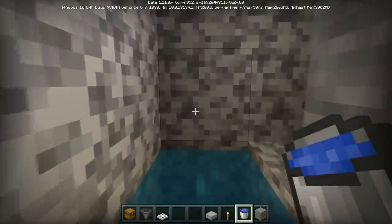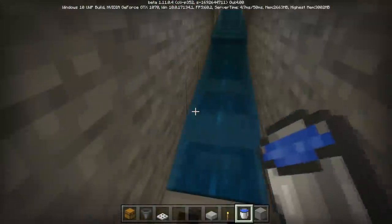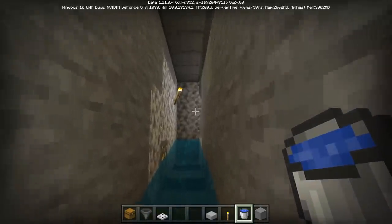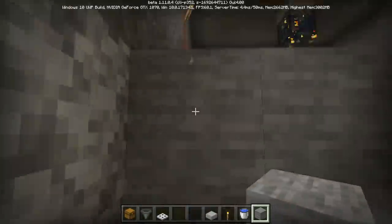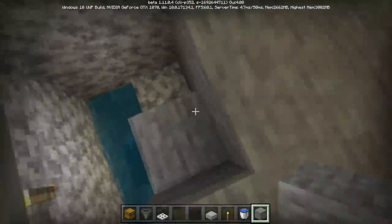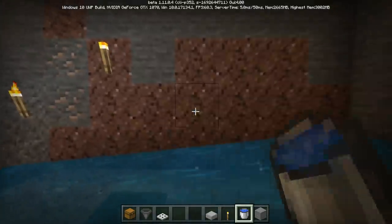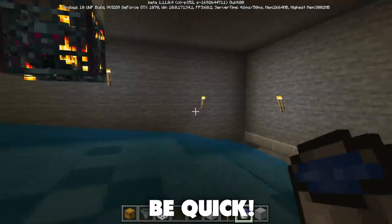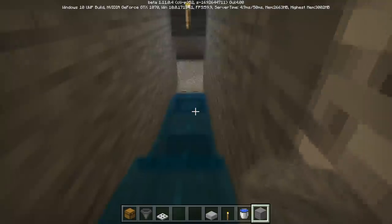Climb down into your trench and place one water source at the far back corner so the water pours toward your killing setup. Now it's time to remove the torches and get this whole thing working — be very careful. Place water at the far back side of your room and punch out all of the torches, since those are stopping the spawns. You need to be pretty fast because cave spiders will start spawning. If you have a staircase going down into your trench, make sure you fill that back in.